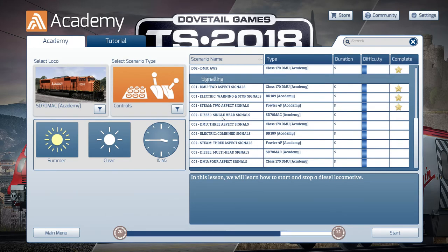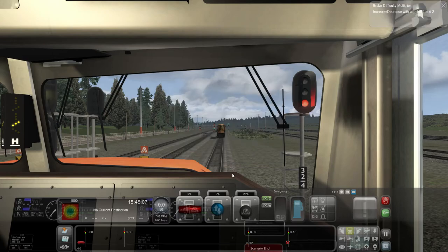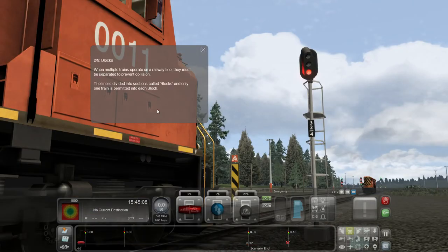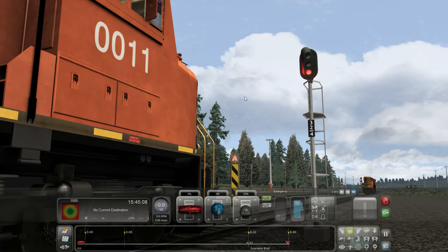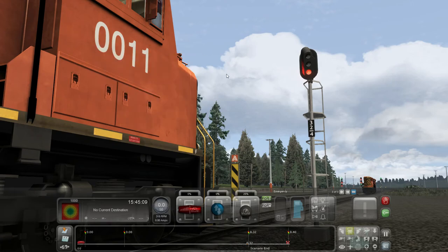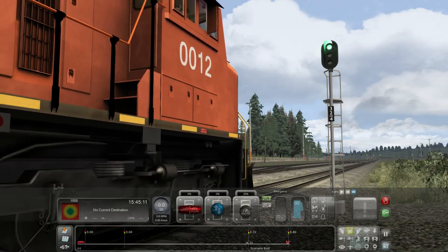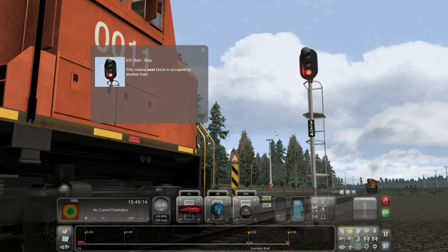The next one is single-head signals. Welcome back to the cab of the SD70 — single head, red light. Entry into each block is controlled by a signal, and this one shows three colors to the engineer, so this is slightly different. Watch as the train ahead pulls forward and how the signals change as a result. So that changes to red as he enters the block.